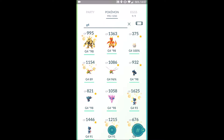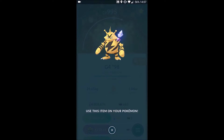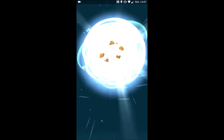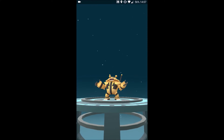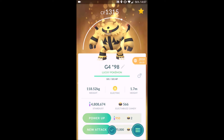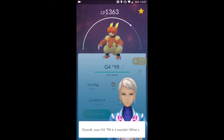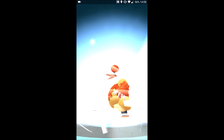Just before I head out for the afternoon, you can see here I have a few evolutions to do. I'm not going to do them all and I'm going to speed up the clip here. A lot of these new Dex entries — the numbers represent their IVs. Starting off with a Lickitung, then an Electabuzz and a Magmar.